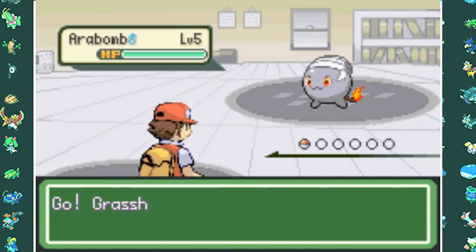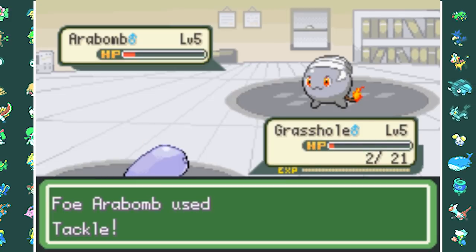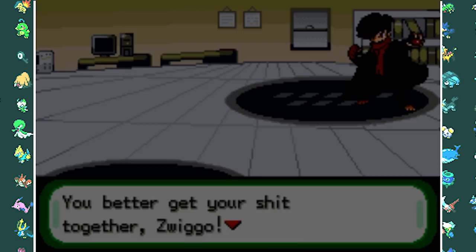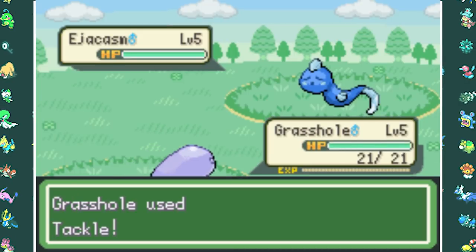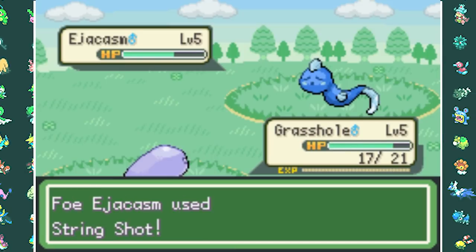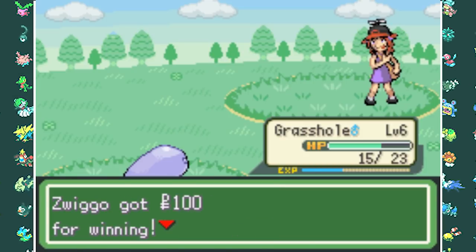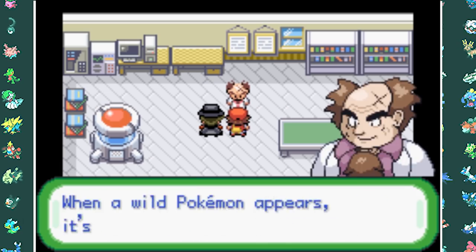We then have a rival battle, and even though he doesn't have any fire type moves yet, he still manages to beat me. As we try to leave town, we meet our second rival Keksandra, who has the other starter Ejikasm. Since it doesn't have a great attacking stat, we easily beat her. We then return to Professor Stump to deliver a package and receive the Pokedex and Pokeballs.